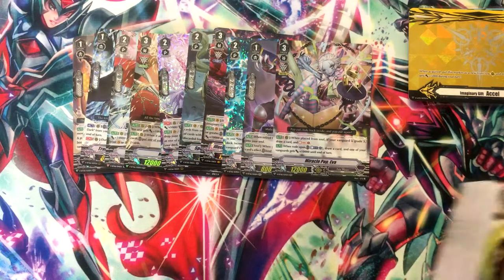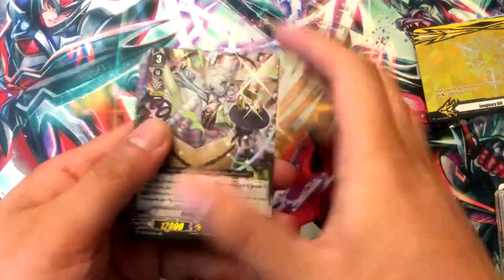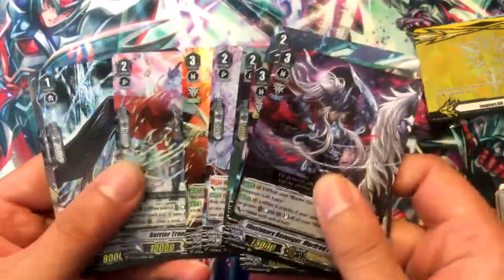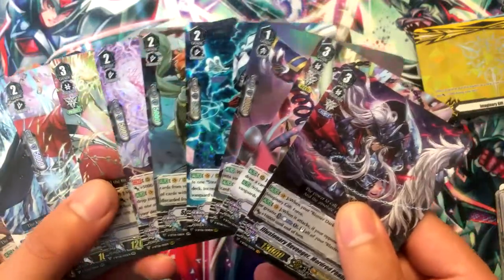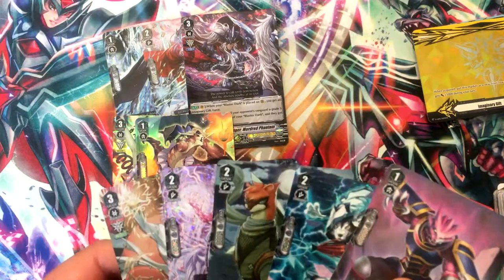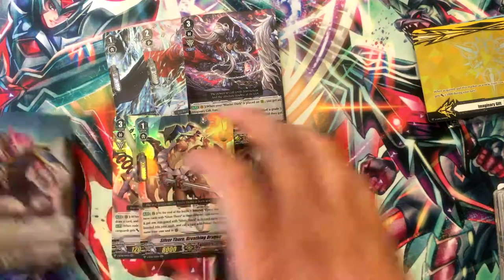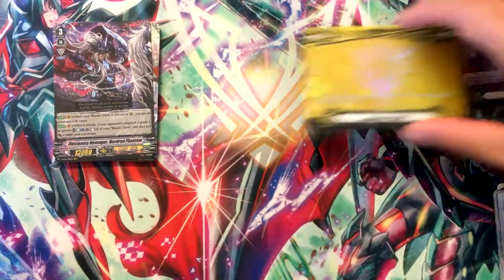Only one VR in this box, but that's okay because I got Mordred Phantom. Quick recap: Mordred Phantom, Transient Revenger, some Silverthorne stuff. This was a slightly not-as-good box, but I got cards that I wanted. It was mostly Dark Irregular and Murakuma stuff this time, but that's okay — it can support my current cheap builds.